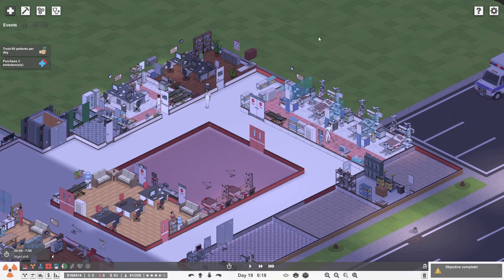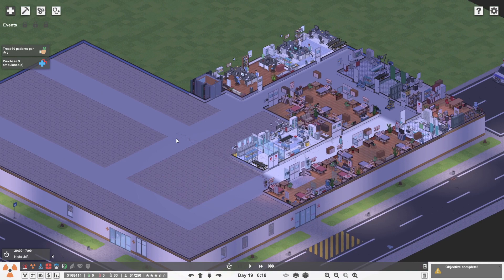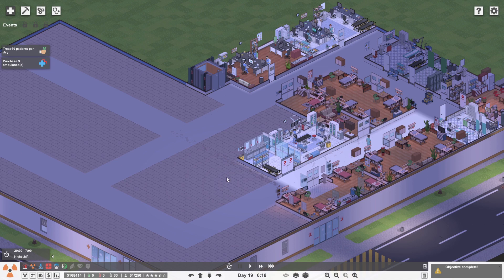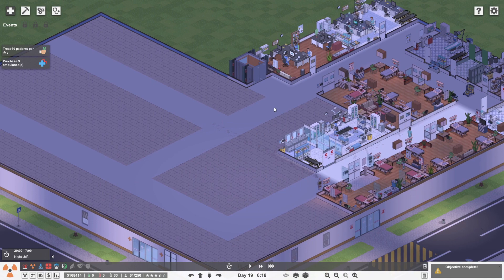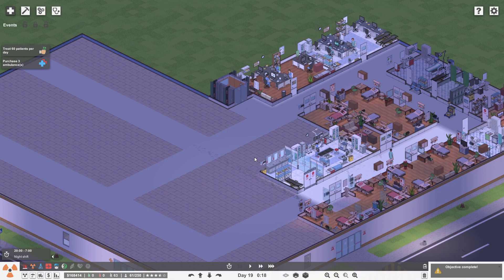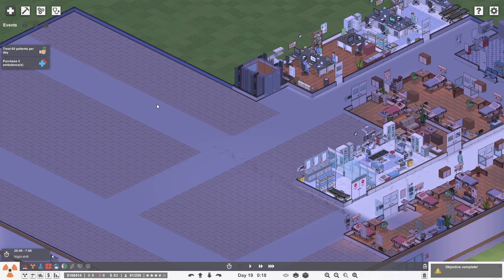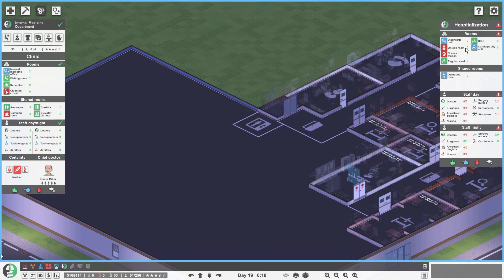The other thing I want to do is go upstairs and add an internal medicine hospitalization section. I'm also pretty tempted to make this area look a little nicer. What I was thinking is potentially providing a small lobby area here — but maybe that's not even a requirement since people aren't waiting around in the lobby. We do need to clean things up a little bit, so let's go ahead into internal medicine hospitalization.